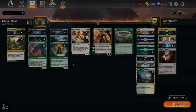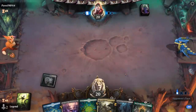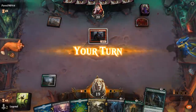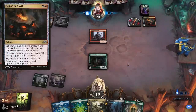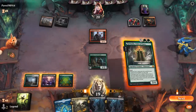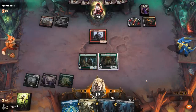Let's jump into some games. We're on the play, hand seems acceptable — maybe a little vulnerable to removal on Titania and not the best against a very aggressive start. Cemetery Tampering will do a good job helping us find Argoth through our self-mill synergies. Opponent is red-black with a turn-two Anvil — that's a scary card. For now I think we still play Titania and get Tampering online next turn.